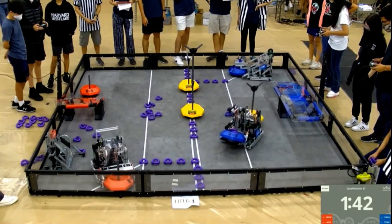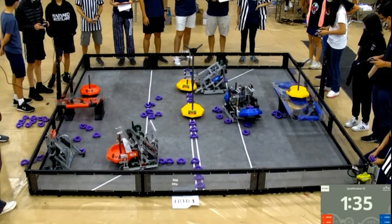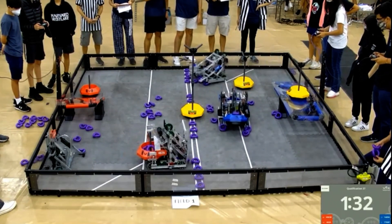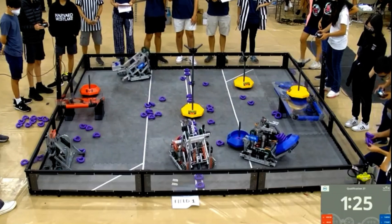1469A has been struggling a little bit with inconsistency today. It looks like their pickup is working again, and it's going to be a dominant showing if they're able to keep that up as they put one up on the platform and look to get another — that Alliance goal. 462A scores rings on their Alliance mobile goal. Blue Alliance also scores rings on their Alliance goal.